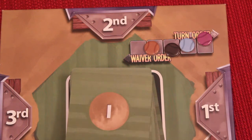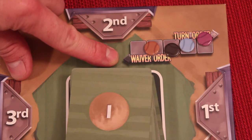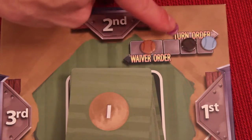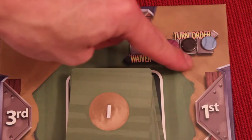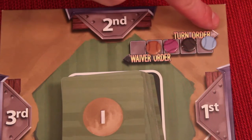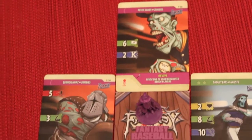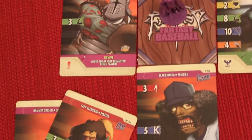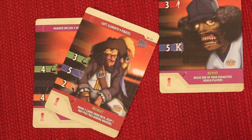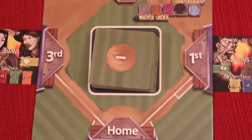Then we do some cleanup. Whoever has the least amount of wins will be first in waiver order. Notice the waiver order arrow goes left. Let's say blue had the least wins — they'd go first, then black, then purple, then brown. This is the waiver order we'll go over in a moment. It's opposite for the turn order of when you play magic. Each player takes the four characters they played that round and the two that were on their bench — regardless of whether they played magic with them — and places them all back in hand, all six.